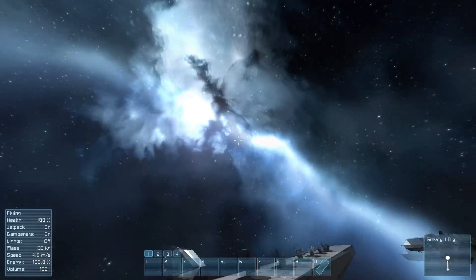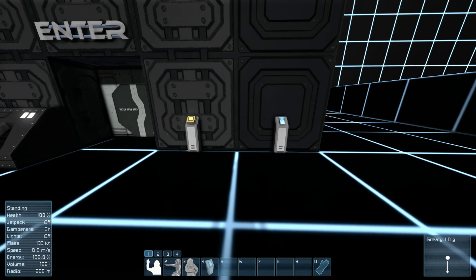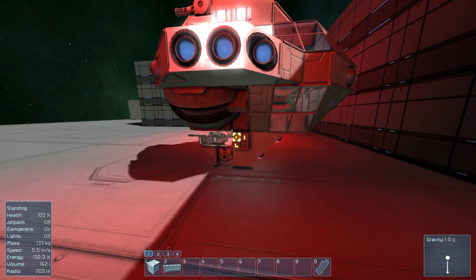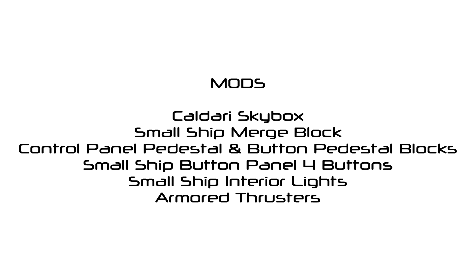I want to talk about a couple of mods running on the survival server. I kept it limited but added things that help survival work: the Kaldari Skybox — a pretty skybox that sets a cool atmosphere; small ship merge blocks for convenience; a control panel pedestal and button pedestal block; a small ship button panel with four buttons; small ship interior lights for navigation; and armored thrusters — the two-block version with extra armor, not the single-block maneuvering thrusters. It's a good balanced mod set — maybe later we'll add cosmetic stuff, but for now only functional mods.